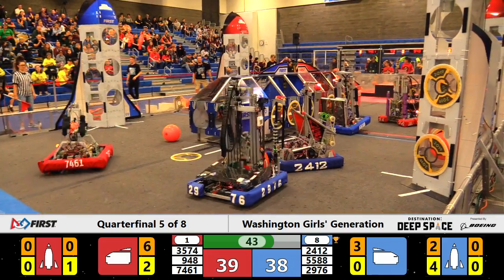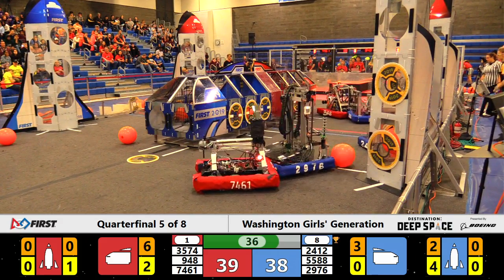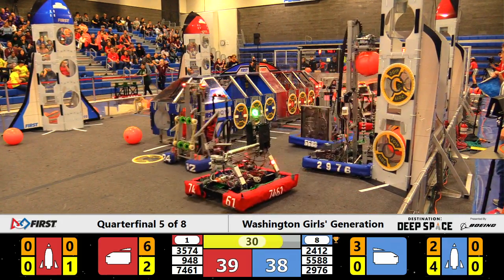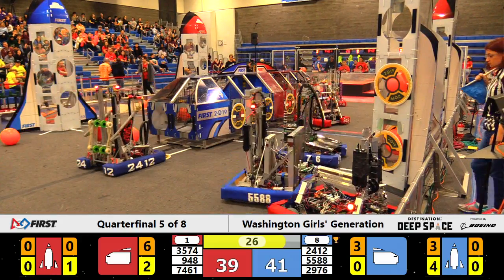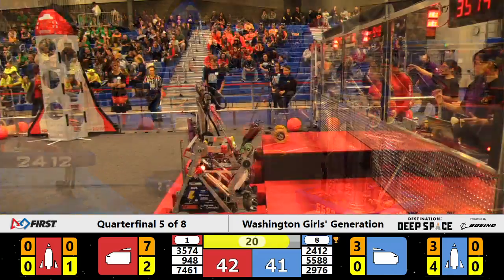Just a one-point lead now for our number one seed as we hit 40 seconds to play, and the Blue Alliance working hard on this backside rocket. 29-76 drops cargo on the floor, quickly recovers it, and tries to spin free of the Binary Circles. They do so, put it home, as 9-48 matches with cargo in the cargo ship. And that sound you just heard means it's time to climb.